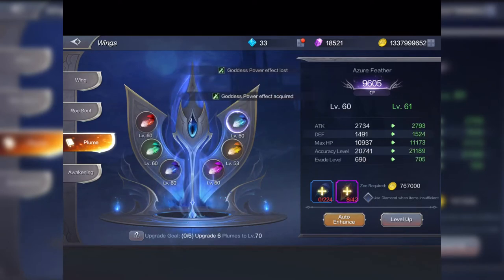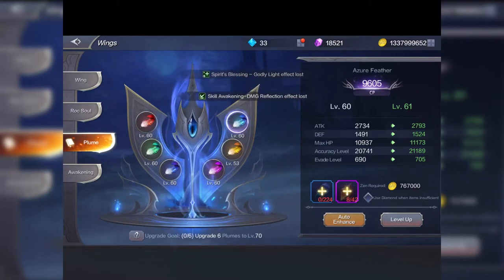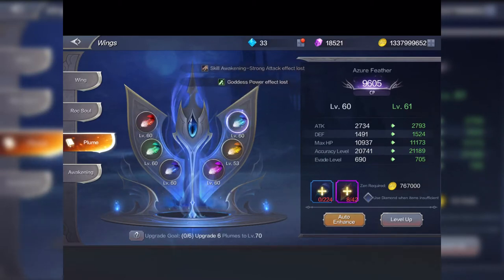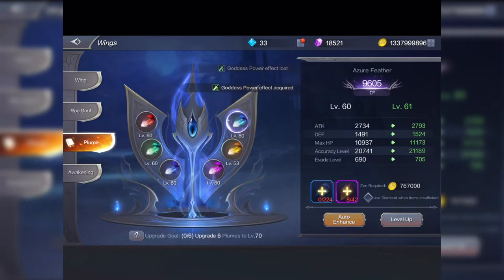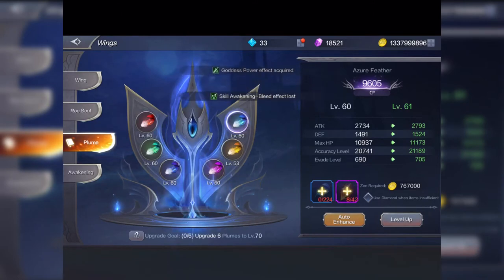The blue feather is where you get your highest accuracy. If you need to increase your accuracy level, this is one place you can increase it quite significantly. The next level will take your accuracy up by 21,187 — so at level 61, you'll get just over 9,000 added to your accuracy.